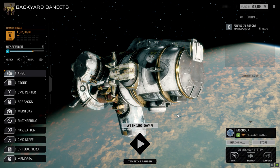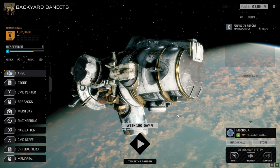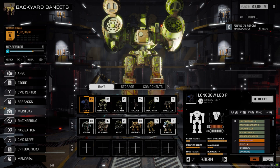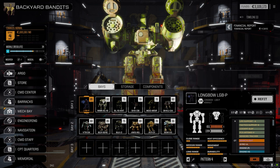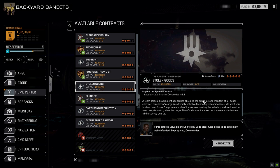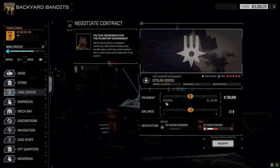Welcome back to Backyard Bandits. I recorded this episode back to back with the last one. I went ahead and repaired all of the mechs — we've got all of our mechs back now. I haven't adjusted any of them, they're still sitting as they are. We're going to go straight to the command center and take a mission. There's a five-skull mission I want to take: stolen goods, locals versus the Taurian Concordat, ambush a convoy in an urban environment. We're going full salvage on this.